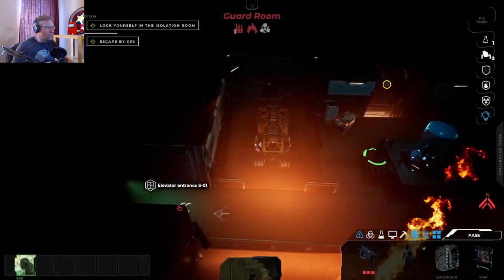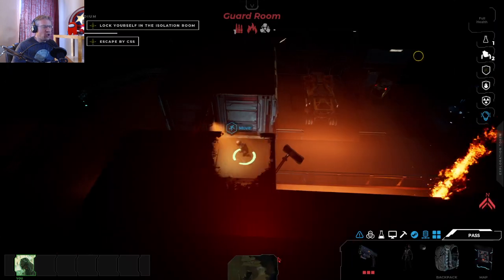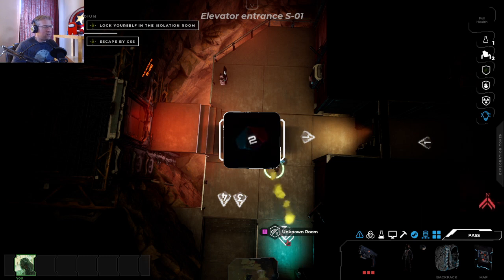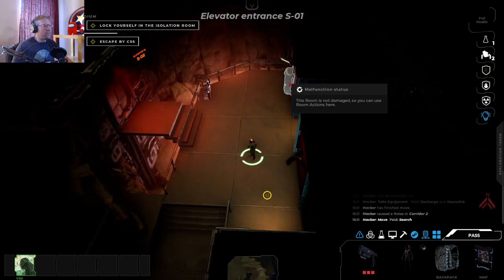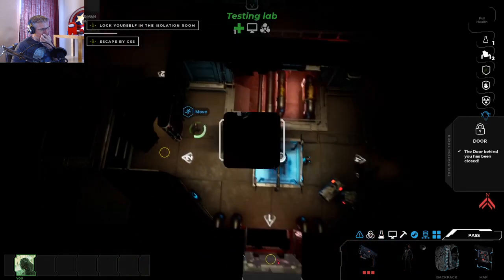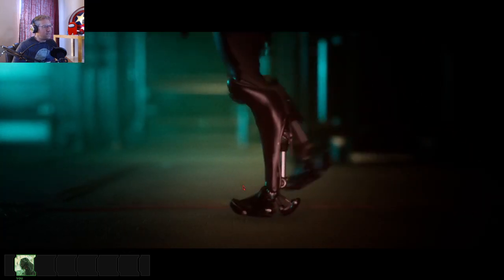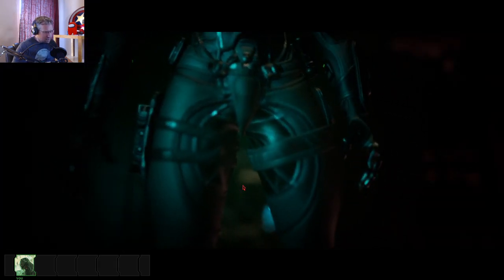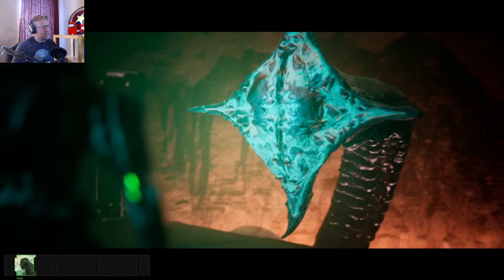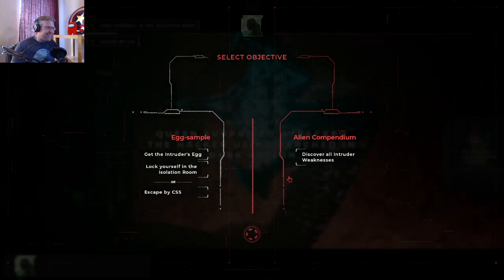Now we are going to run towards the elevator. We can survive outside — we don't need the bunker, we can just go outside. I rolled two and an intruder hits. This looks to be a larva... no, it's the Queen! There's the Queen already. I'll discover all intruder weaknesses. Power failure in section one — the Queen's there, so I'm sure the whole plant is coming down.